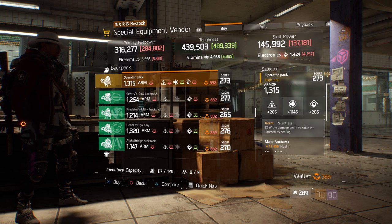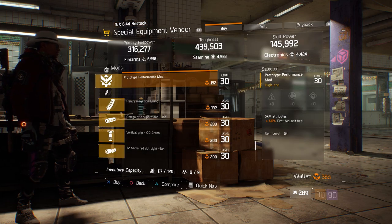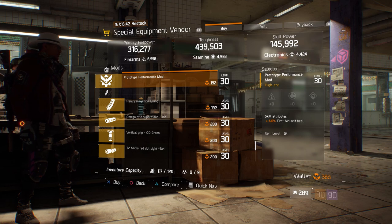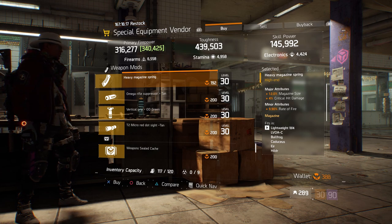Also here, we have an operator pack with the talent Relentless on there. It has a gear score of 273. It has 1315 armor. It's rolled for stamina 1146, and attributes it has is health and bleed resistance. Also here, we have a prototype performance mod with 6% first aid self-heal. Also here, we have a heavy magazine spring with 12% magazine size, 4% crit hit damage, and 9.90% rate of fire.